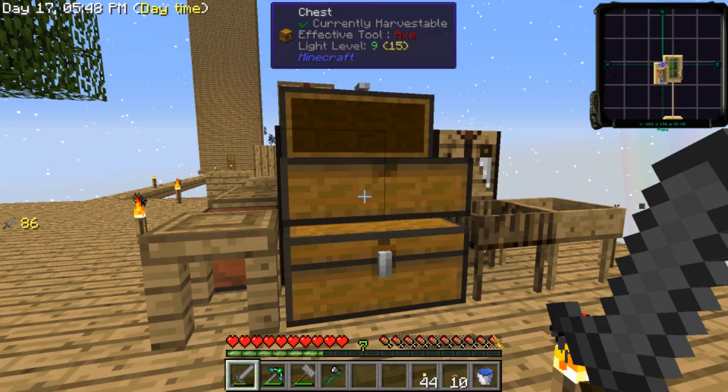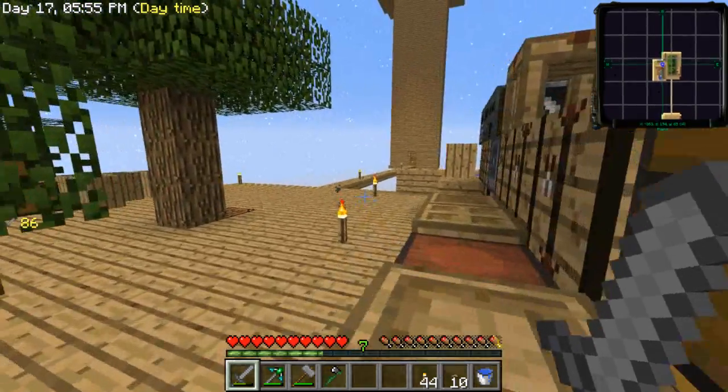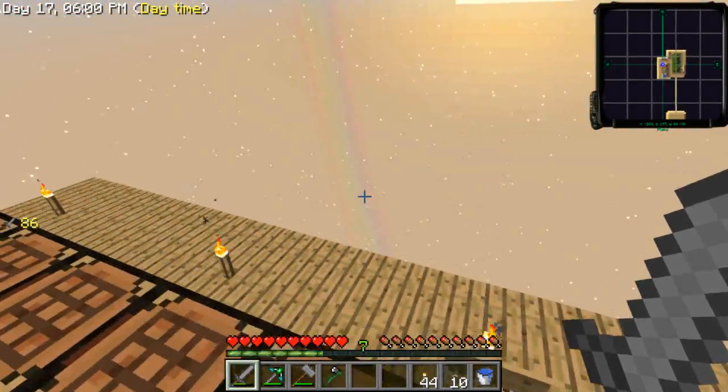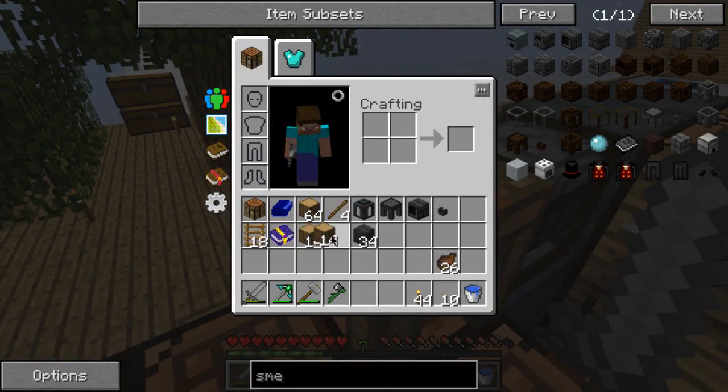I think there's a bit of sifting — I've got a lot of stuff here. Where should I build my smeltery? Back here, I think. Let me get some wood.